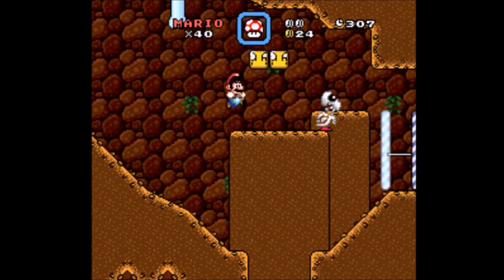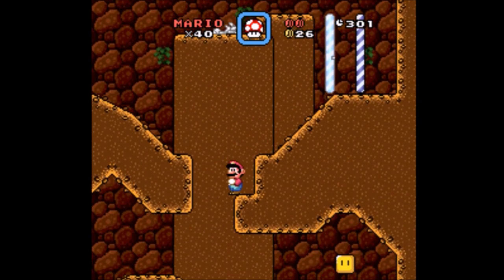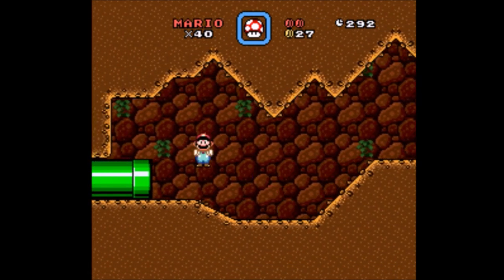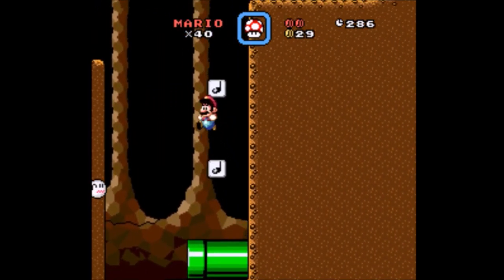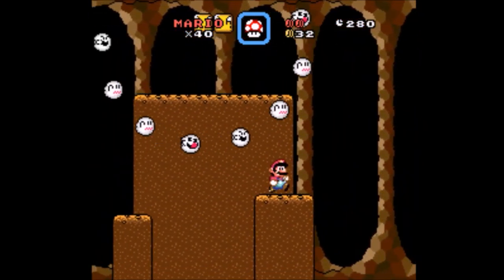Grab this mushroom. There's the midpoint, which is nice. We've got two dragon coins, which is enough to feel like maybe I've got them all by this point, but it's not as comfortable as having three. Into the pipe. Anything up here?